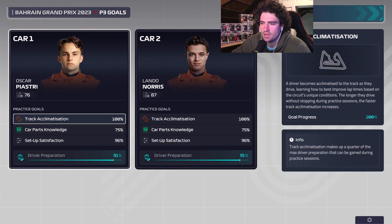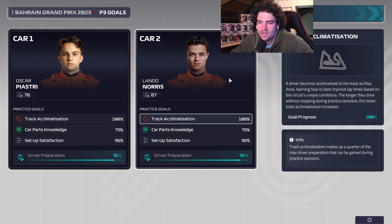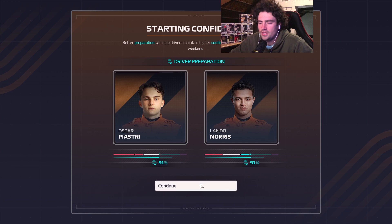Practice done. We got a 96 and a 96 on the set satisfaction. Now we're going to qualifying, and I do like this new confidence thing they've added. I just wish it was more of a form thing instead of a confidence thing where it resets after every race and you have to do it again. I would have liked it if it was race-to-race — if he's doing worse it goes down, and goes up if he's performing better — but it's a step in the right direction.